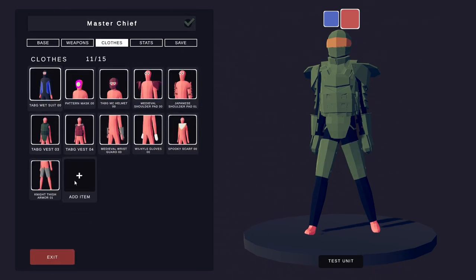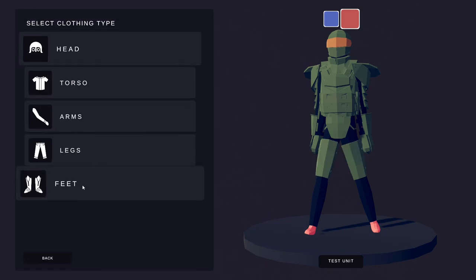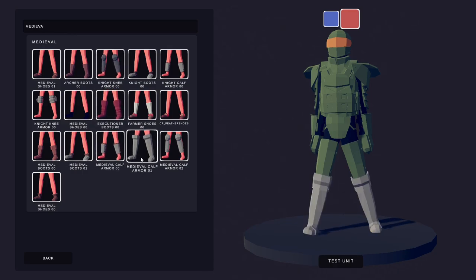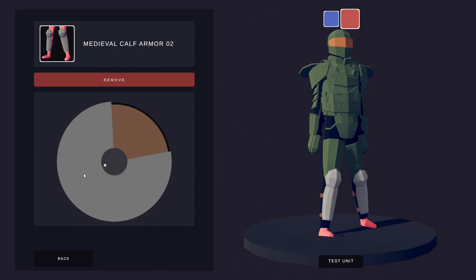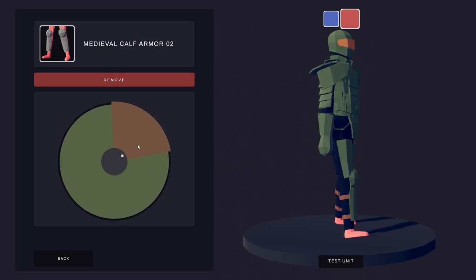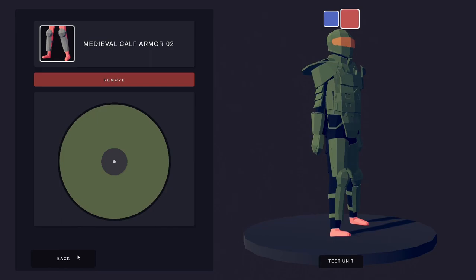Add another item. Go to the feet section and search medieval, then go for the medieval calf armor — that's O2, just here. This one is going to be fully green. Make this element on the front green, and get rid of the straps on the back — actually we can make those green as well because he's going to have boots on shortly and this whole area will be hidden anyway. So leave them green.